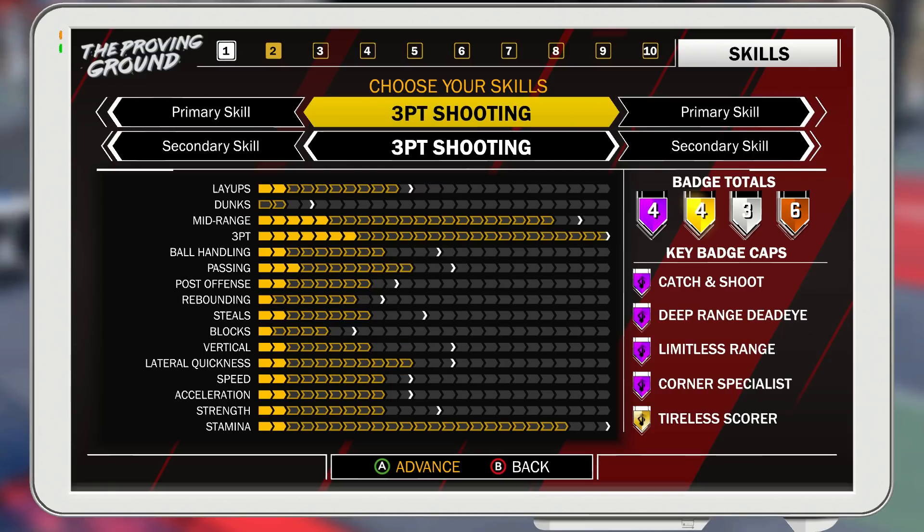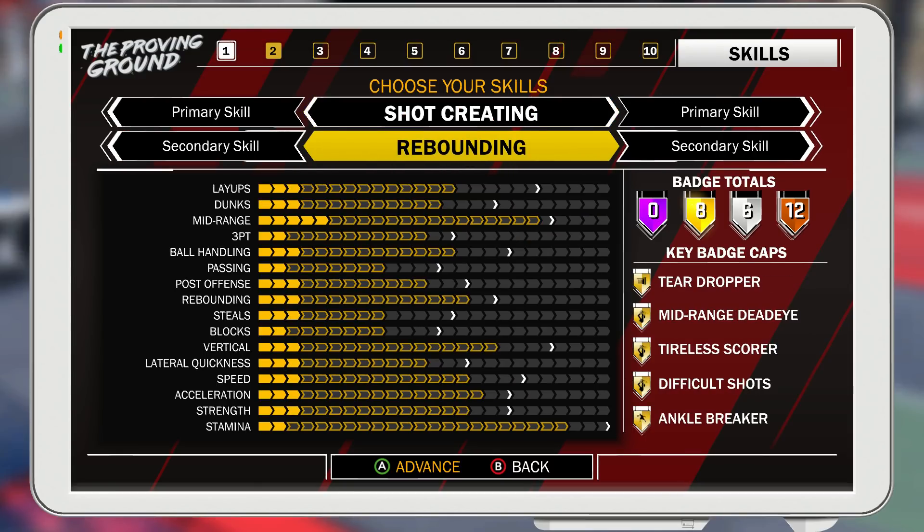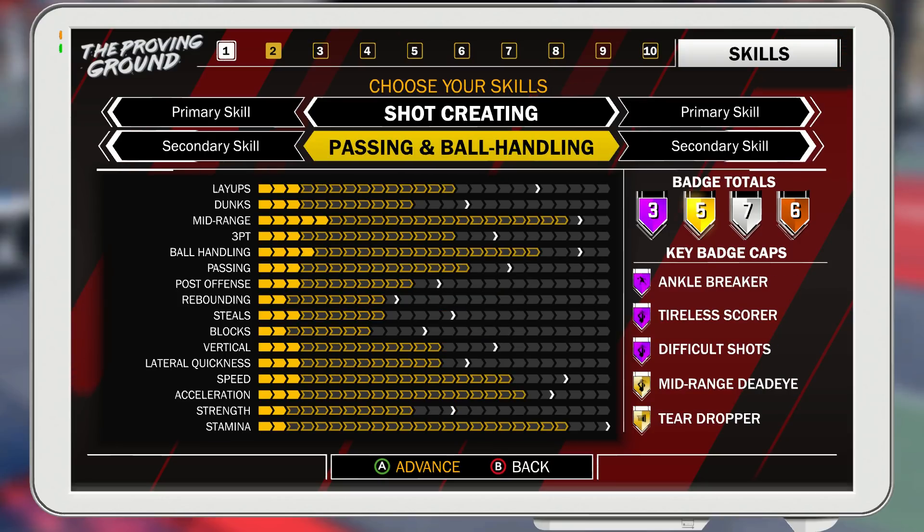At number three, I have Shot Creating Playmaker. With this build, you still get Hall of Fame Ankle Breaker, Hall of Fame Titleist Score, and Hall of Fame Difficult Shots. However, you have zero gold badges aside from what's on the screen. All you have is gold midrange Deadeye and gold Teardropper as your other badges. Midrange is OP on this build — you have probably around 88 or 89 midrange off dribble or standing mid, along with Hall of Fame Difficult Shots, Titleist Score, and midrange Deadeye on gold. Teardropper I would consider in the midrange area, considering it's not like in-the-paint layups.